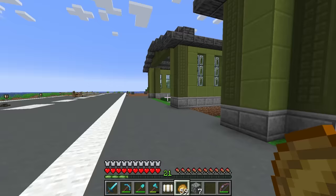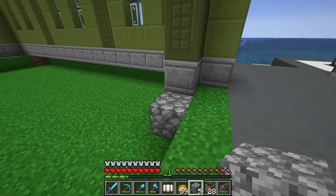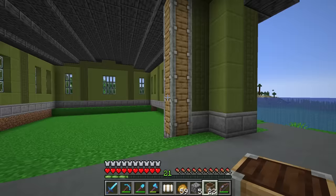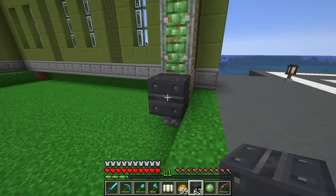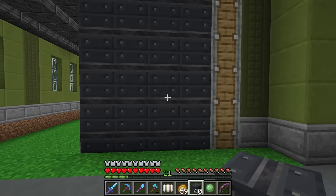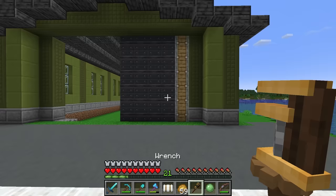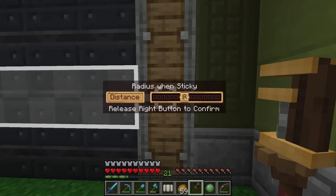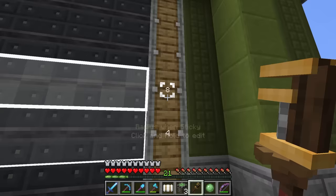Before decorating, I want to start working on the Create-powered doors. I've crafted everything needed — a sequence gear shift, which is brass casing, an electron tube, and a cogwheel — and also redstone links, just a brass casing and a redstone torch, which act like wireless redstone. I'm following a tutorial and adapting their design slightly, so I'll leave a link in the description. We start with our radial chassis, use slime balls to make the side sticky, and the door will be made out of grey concrete put through the chisel table for an industrial look.